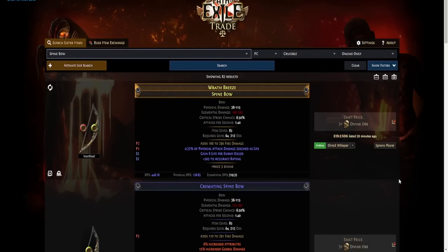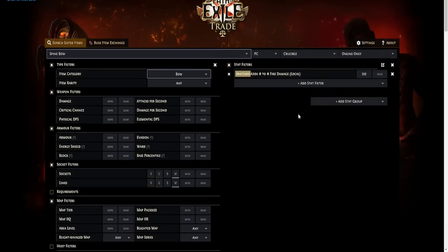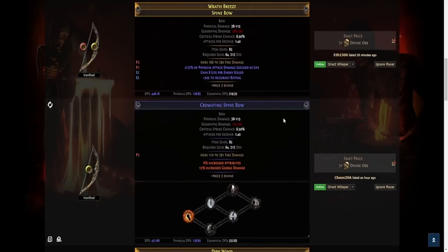Hello everyone. In today's video we will craft a high budget elemental damage bow that will reach 1100 to 1300 elemental DPS. We will go through the process step by step. Step one: buy a spine bow that has a fractured tier 2 adds fire damage on it. This usually costs around three divine orbs.